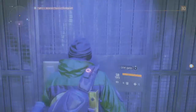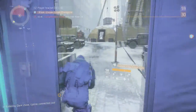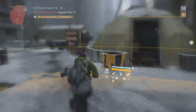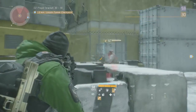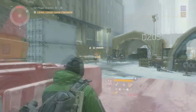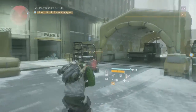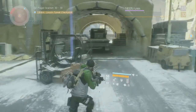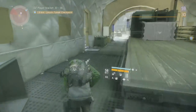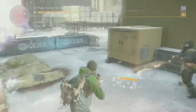We head to the biohazard zone in DZ6. There's one enemy, then more appear. You can see the weapon eats through their armor pretty fast. Let's rush them. After the engagement, you can see about 28 bullets left — so just 30 bullets took out a level 32 enemy, and that's not even all headshots.